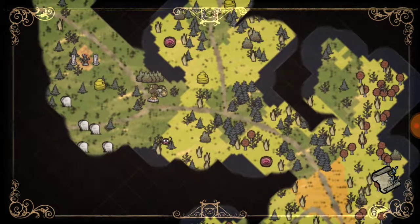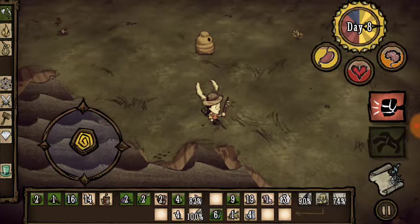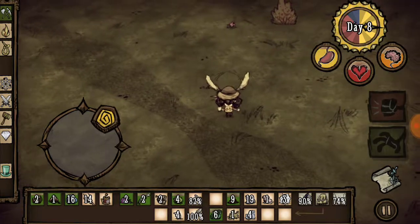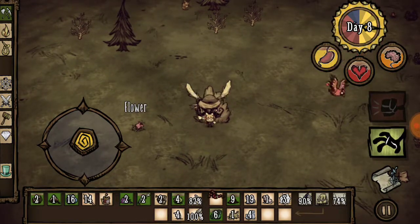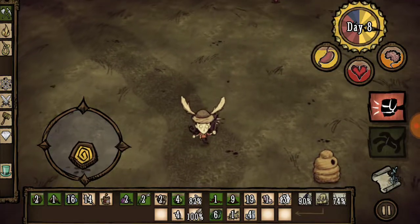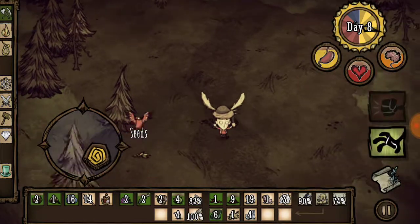I need rock but I don't know how I can get ash — maybe if I burn a tree. There's one up there so I'll head up that way past the Maxwell statue. As always, if you guys enjoy these videos and my Don't Starve let's play, make sure to leave a like, smash it, and subscribe if you haven't already. Without further ado, let's continue on with our Don't Starve adventure.